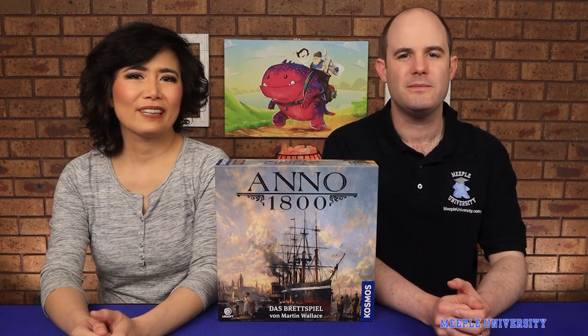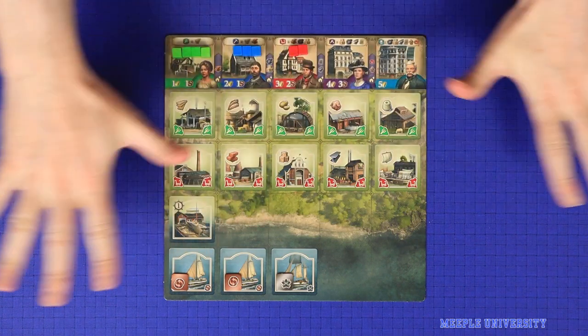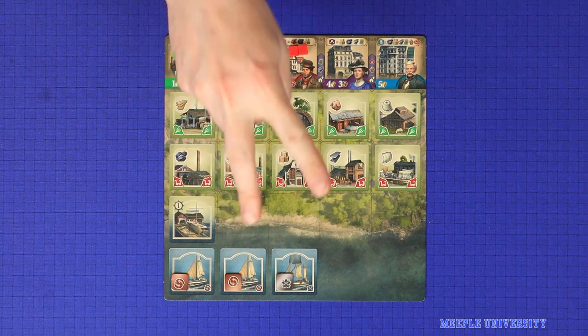Let's learn to play Anno 1800, game designed by Martin Wallace and published by Cosmos. Let's get to the table. Based on the computer game of the same name, Anno 1800 is a game of industrial civilisation building for two to four players.